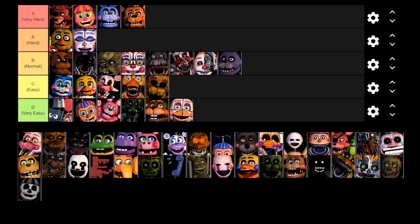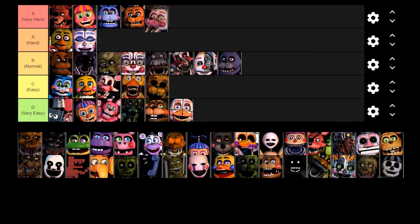Next up is Funtime Foxy. He is a very, very hard character to deal with, and honestly besides Chica I think Funtime Foxy is one of the scariest characters in the game. His whole game mechanic of needing to remember exactly when the hours tick over and be watching his cam really shoots my nerves. As soon as I can, I always kill him with the death coin because I just hate his game mechanic — it is so stressful. Funtime Foxy is going in the S tier.